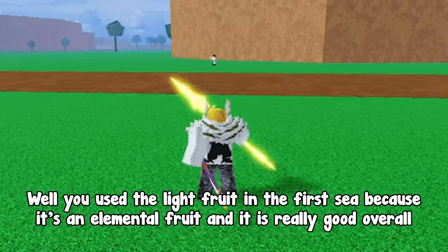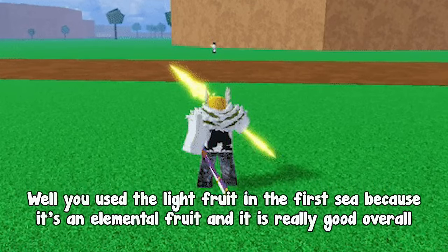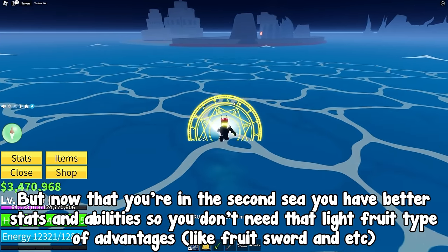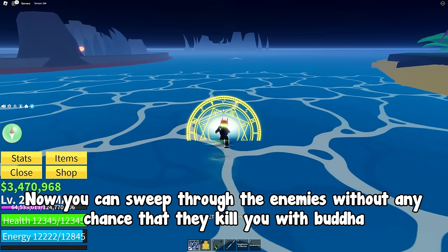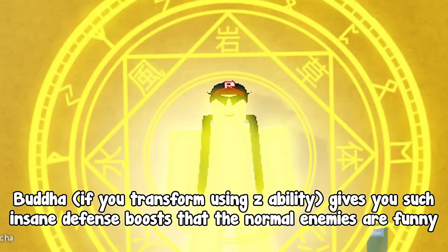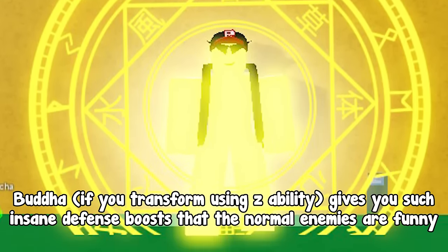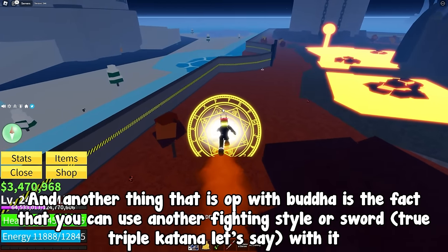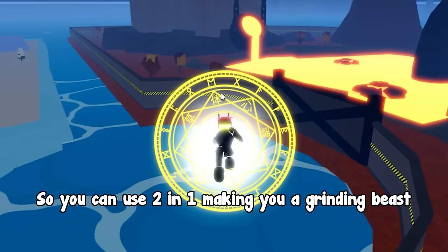Why is it so important? Well, you use Light fruit in the first sea because it's an elemental fruit and it's really good overall. But now that you're in the second sea you have better stats and abilities, so you don't need that Light fruit type of advantage. Now you can sweep through the enemies without any chance that they kill you with Buddha. Buddha, when you transform using the Z ability, gives you such insane defense boosts that normal enemies become funny. Another thing that's OP with Buddha is that you can use another fighting style or sword — True Triple Katana, let's say — with it, making you a grinding beast with a 2-in-1 combo.